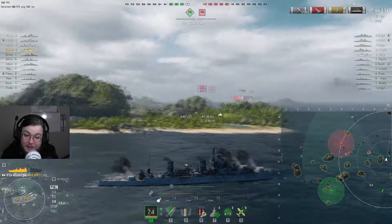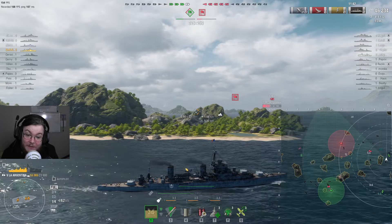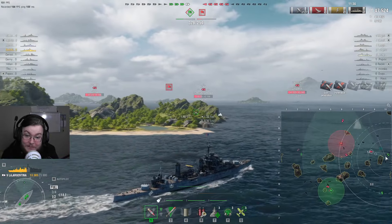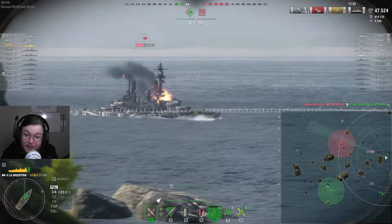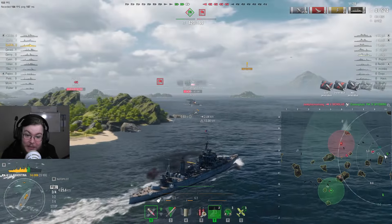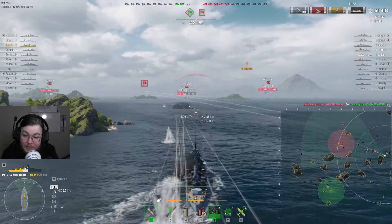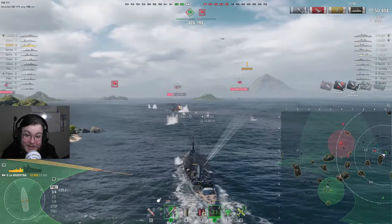About here is where I make the decision - I have torpedoes, he is coming very close, I can use this island to get even closer to him. The torpedo angles suck. Again, if I was in any other cruiser this probably would have gone very differently. I'm very much glad that in this moment I reached the threshold of 'not my problem' for HP.